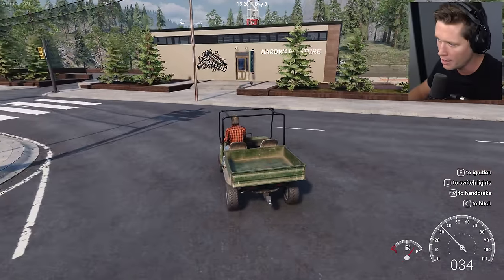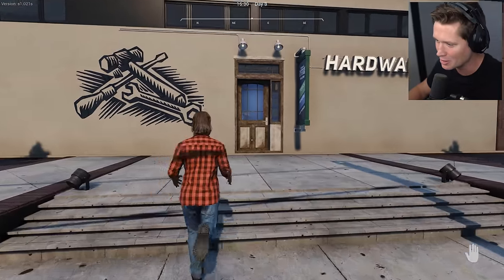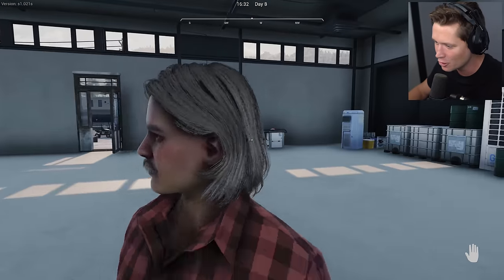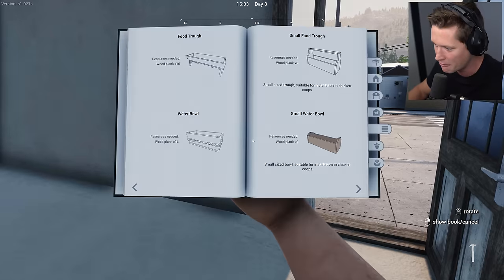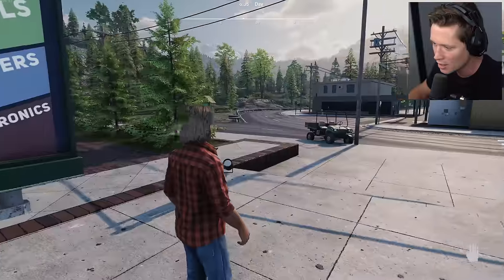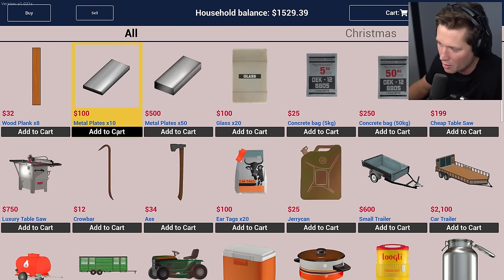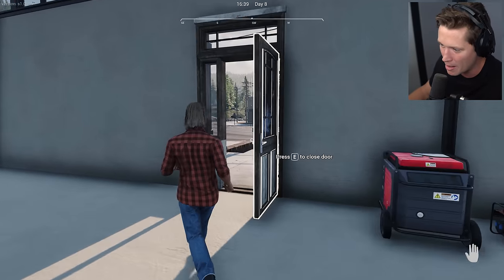This is like bringing back PTSD. I was in here - I walked in this door. I was looking at the prices, I turned around, and there was a bear charging me down the street. I panicked and fat fingered it and I couldn't get my gun out - dude, it was gnarly. Really nervous to be in here. I didn't expect a bear would attack me in a hardware store. I feel like that's a pretty decent thing to think - I really don't want to have my back to the door.